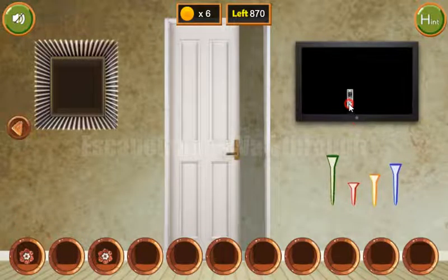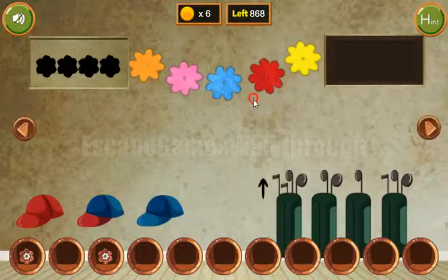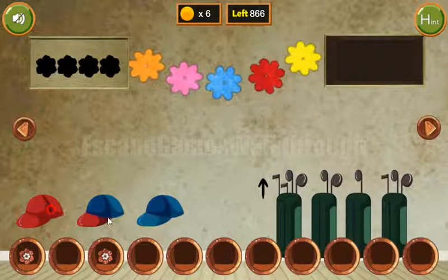So let's get more hints from the TV. Here we can see dresses: blue, red, blue, and red with blue. So we need to use it here — blue, red, blue, blue, and red with blue. We've got a rack and two coins.